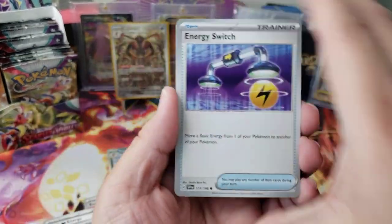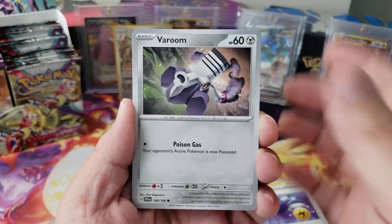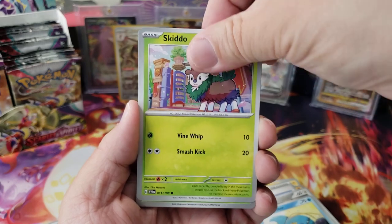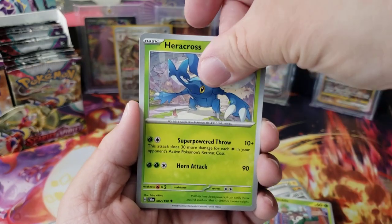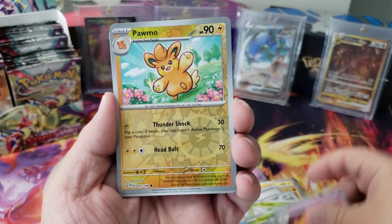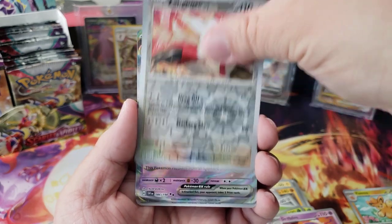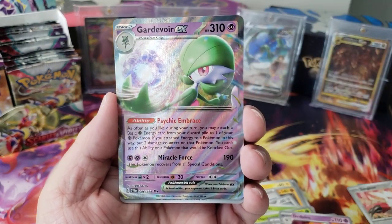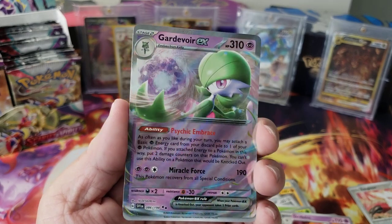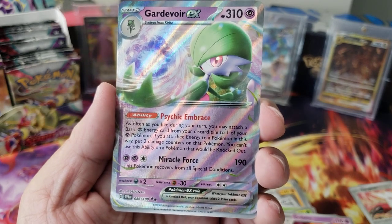I hope everybody can get some packs too. I went to Target earlier today and saw some Scarlet and Violet — it shouldn't be that hard to find. We got a Defiance Band, a Driftblim, a Phanpy, a Zangoose, and — oh! We got a Gardevoir EX! That's so cool.